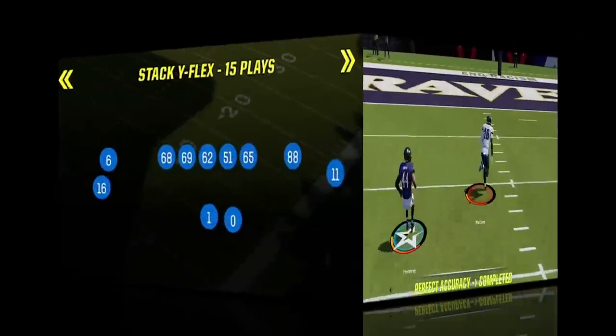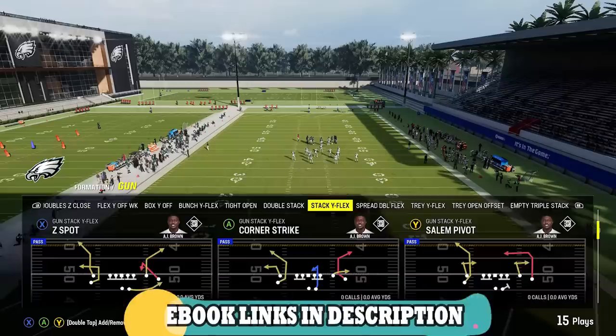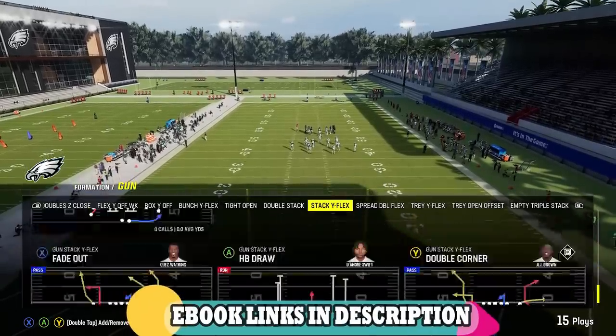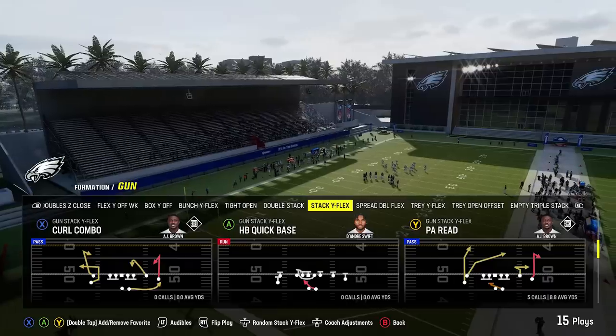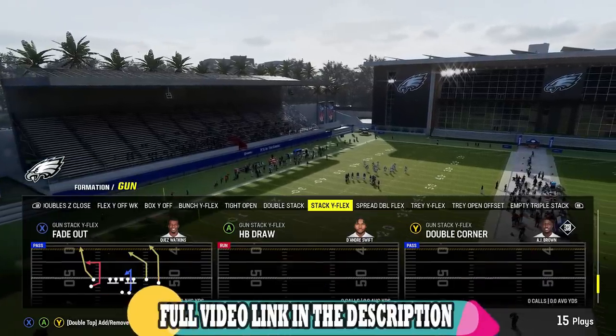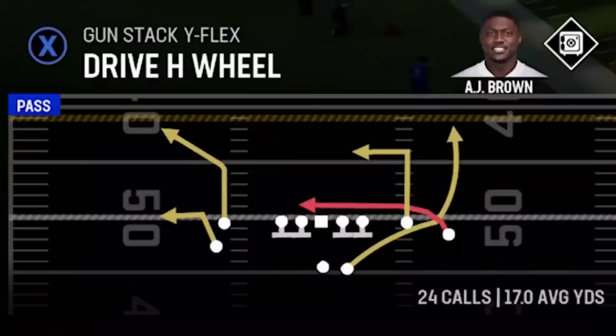Starting off, I'm going to show you guys two plays out of the Gun Stack Y Flex offense from my Saints offensive ebook. There are so many glitch routes in this particular formation that I could make an entire video just about this offense, but luckily for you guys I already did. If you want to see a full breakdown of this offense, I'll have a link in the description as well as an on-screen pop-up at the end of the video.